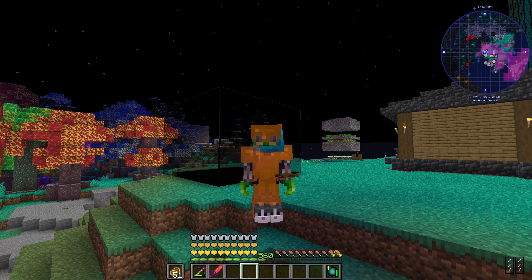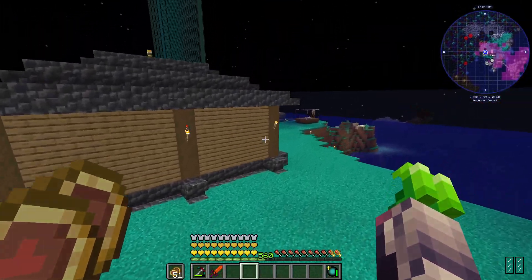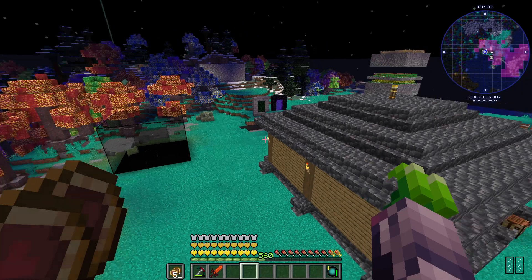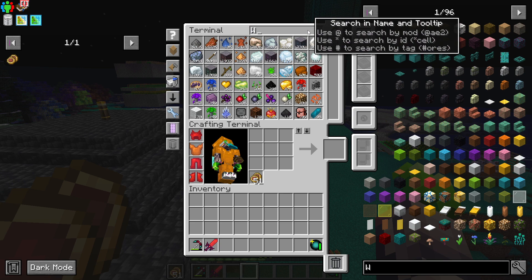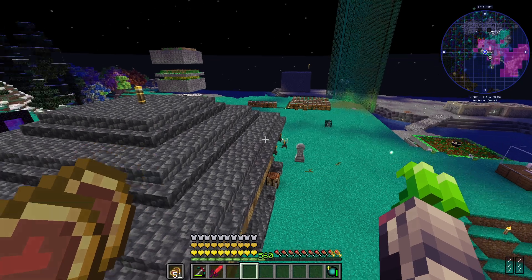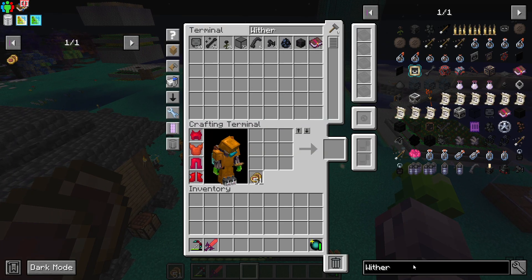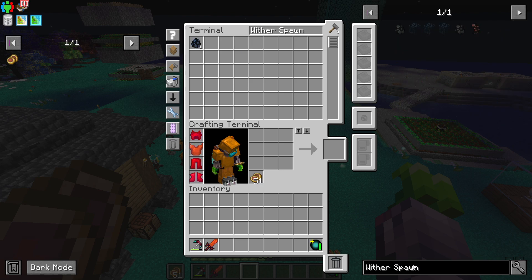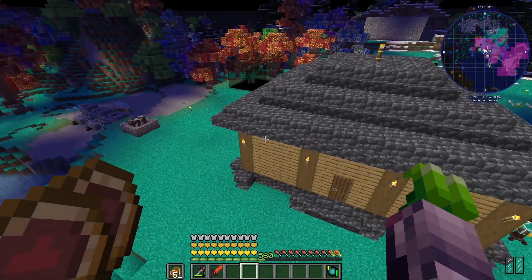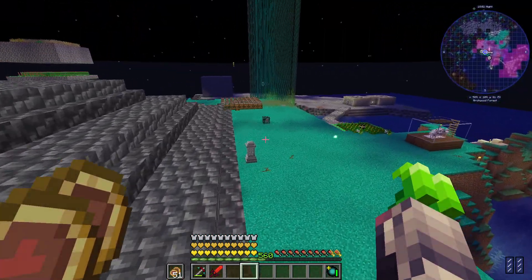Apparently Withers drop spawn eggs. I genuinely have no idea. I spent 20 minutes trying to get it to happen on camera and it never did. I did get two of them just to show you what they look like, because they aren't actually in JEI — if we type in spawn, they aren't over here. Maybe it's because they weren't disabled, but I'm going to cheese it while I can.